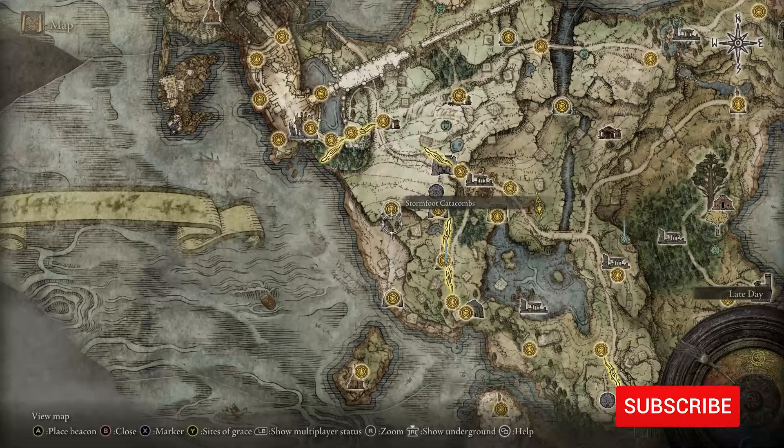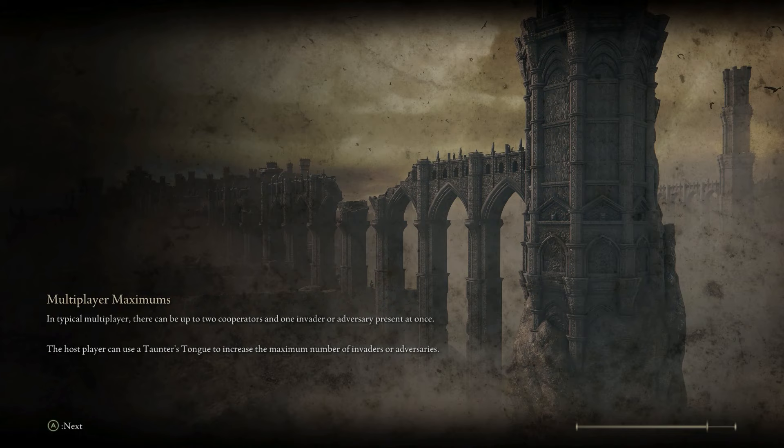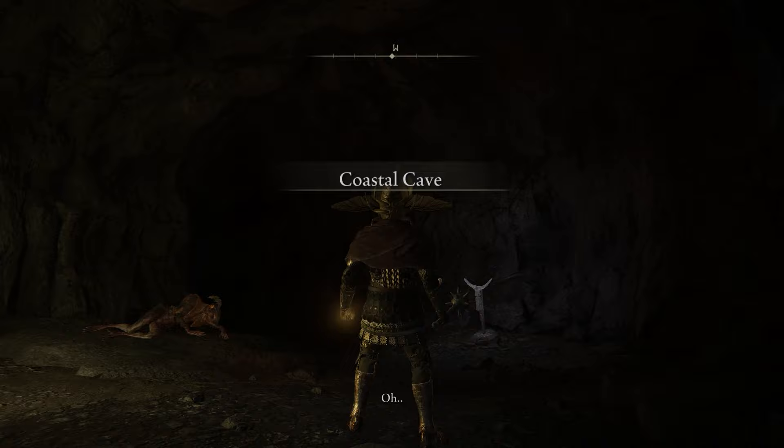You run ahead down here to the coastal cave. This is where there's like two Beastmen mini-bosses. It's actually pretty savage. And inside he will be like, I tried to go get it, don't go get it. But I already killed him. You probably already have as well if you've been down here.